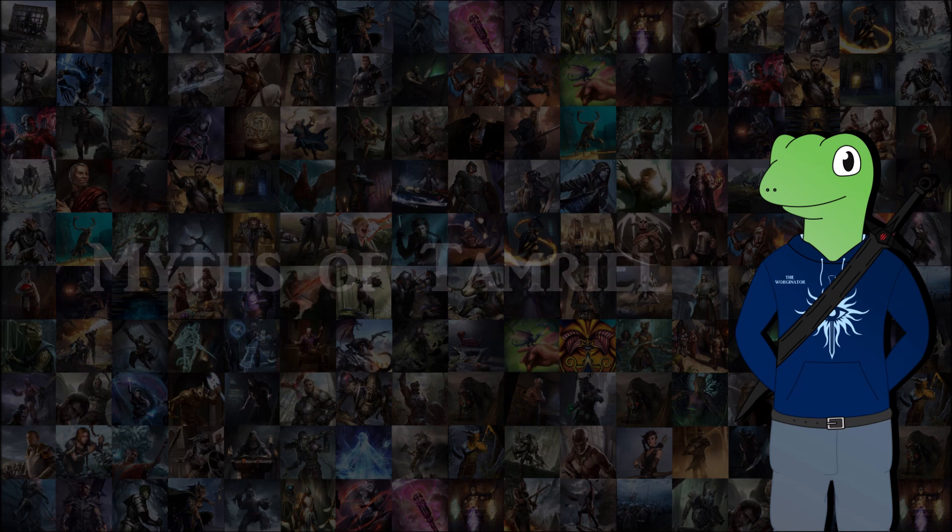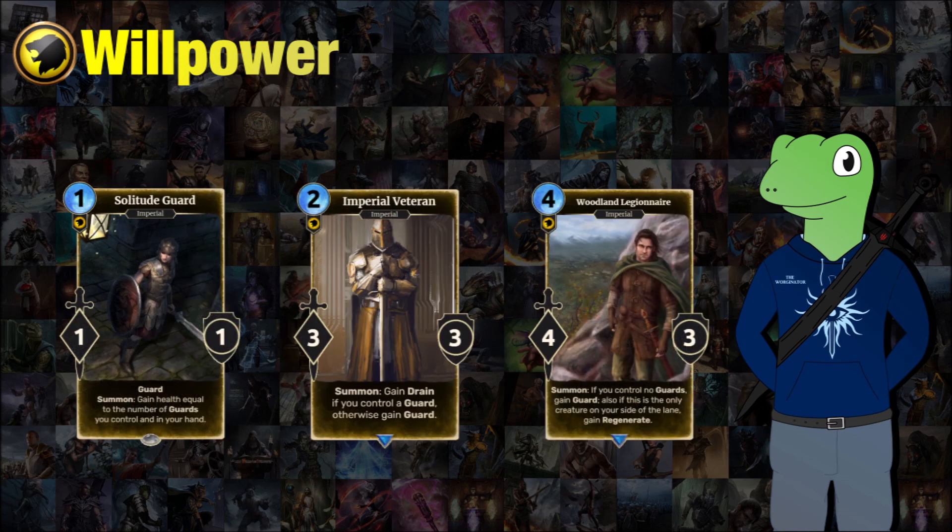We're going to start with willpower. The weaker cards are the Solitude Guard, the Imperial Veteran, and the Woodland Legionnaire. The common theme with willpower cards is defending your units — guards and other ways of protection. The first card, Solitude Guard, is a 1-cost 1/1 with guard and when summoned will gain health equal to the number of guards you control and in your hand. So let's say you've got this and one other guard in your hand — you would gain 2 health, which is a nice little heal.